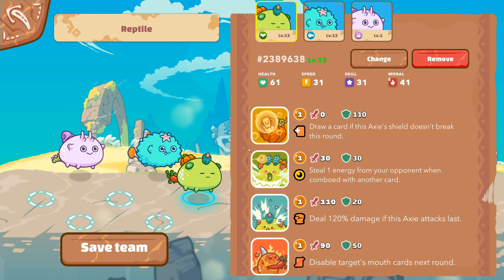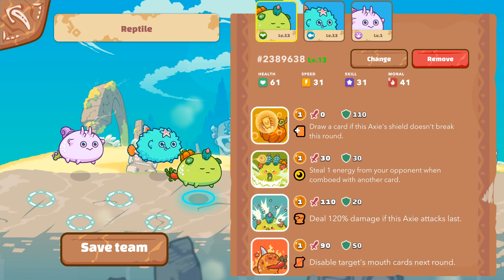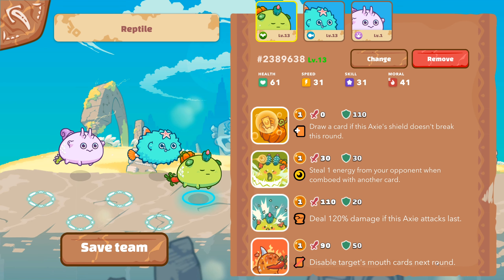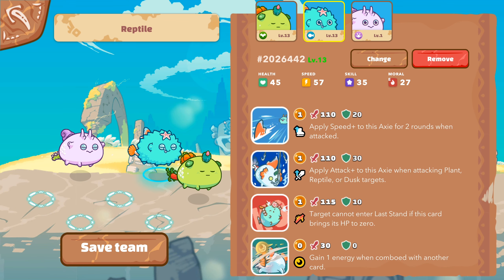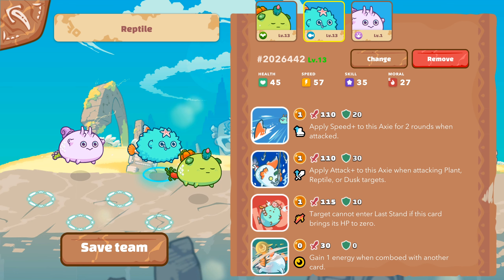This one is very good to steal from the opponent. This one does a lot of damage when your Axie attacks last, so it's very interesting when you see that your Axie is the last to play. And this one disables the target's Morse card, so it's very useful to counter it. Our Aqua is a classic Aqua which is nice.